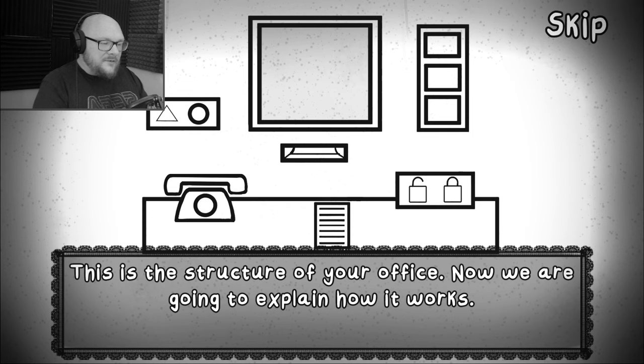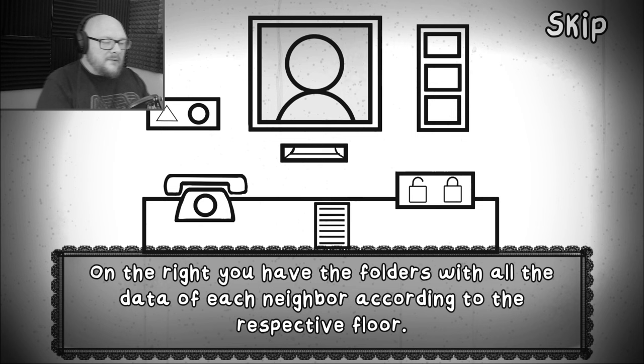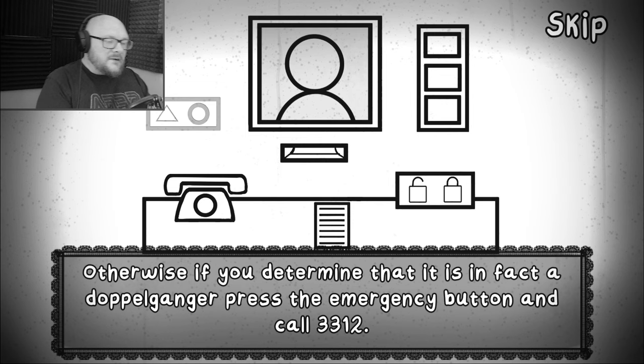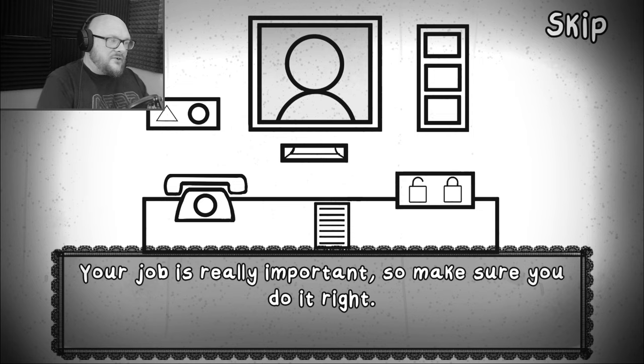Here is the security window. Don't forget to observe very well each individual who approaches. On the right, you have the folders with all the data of each neighbour according to the respective floor. To fill out the checklist, take one of the lists in front of you. Receive documents from this hatch. If you determine that the individual isn't a doppelganger, then allow them into the building with these buttons. Otherwise, if you determine that it is in fact a doppelganger, press the emergency button and call 3312. To communicate with the DDD or any apartment in your building, use the telephone in front of you. Your job is really important, so make sure you do it right.